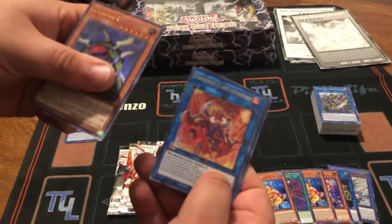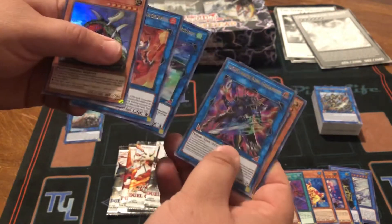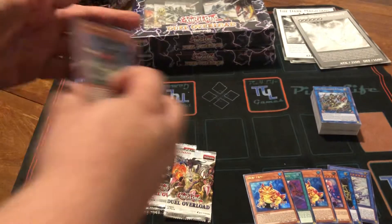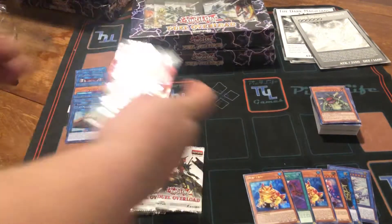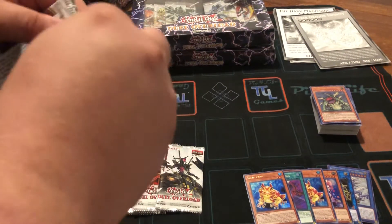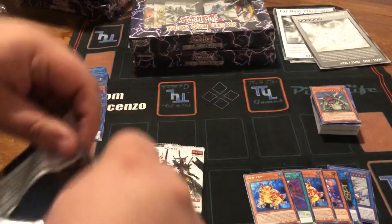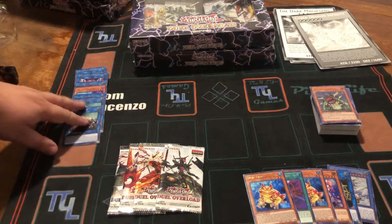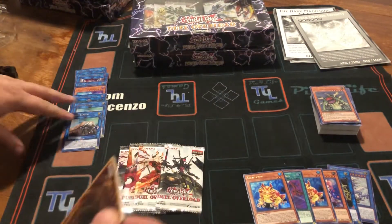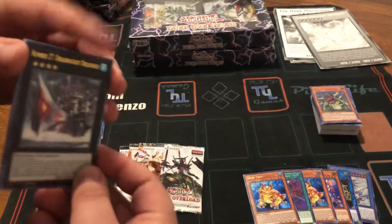We got Giga Plant, the Flame Swordsman, the Mecha Phantom Beast Link which we did not pull in the last few boxes, another DDD Link, and a Vanity Tour. Not bad, not bad. Like in the last video, I'll be putting the notable cards in the middle. We did pull pretty good out of our first few boxes, so we're hoping to keep it up.